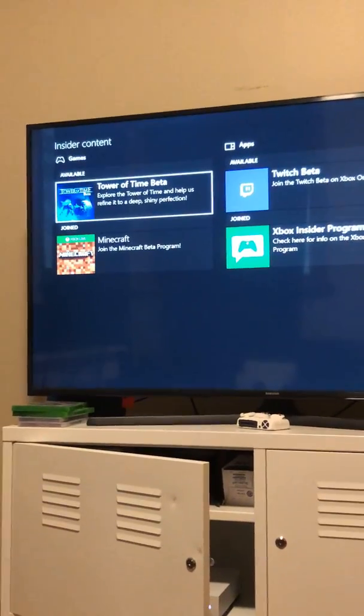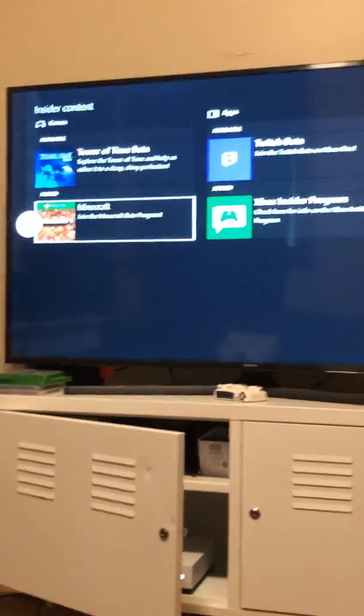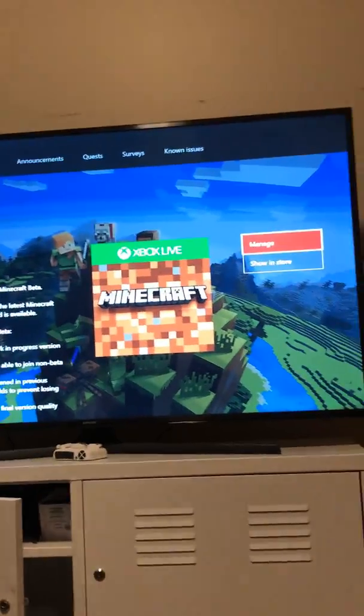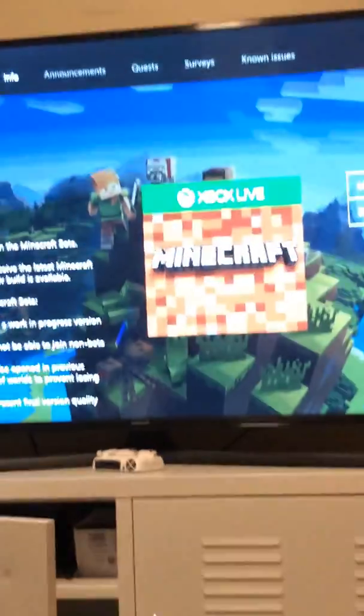That's why you get the new Minecraft update, which is like a beta Minecraft update, like 1.3. So you go down to Minecraft and press A. Since I already did this because I had to fix my problem, it should say Join. You press Join and it gives your Minecraft a little 2MB update or something like that, and you won't have to deal with that problem anymore.